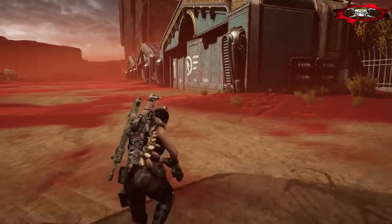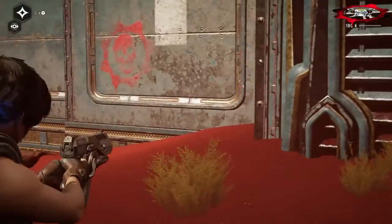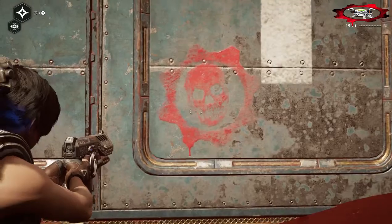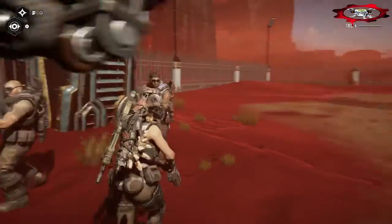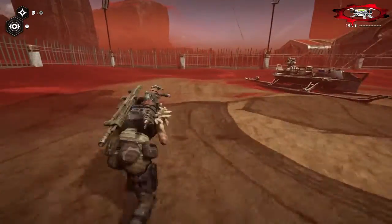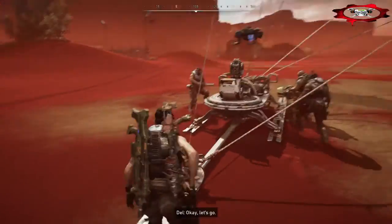Before we take off — you're looking for the Gears logo, the red gear. Wherever you see this logo there is a relic weapon nearby. So when you get to a particular location, you want to find that logo and that's where you're going to find your relic weapon.